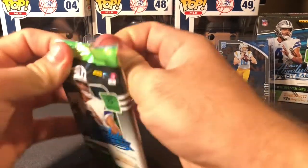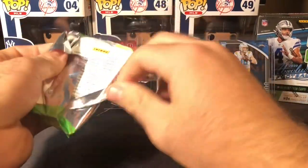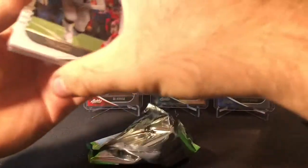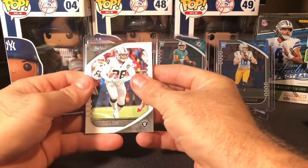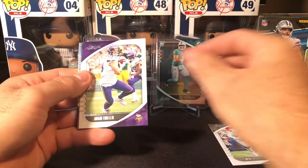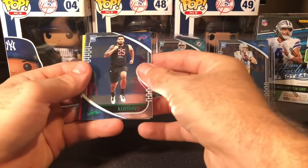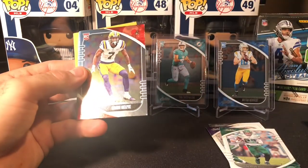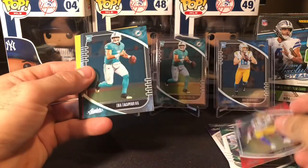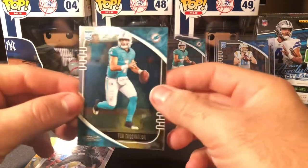Four boxes left on this retail marathon — this is box five, we're not good at math in this house. Josh Jacobs, Adam Thielen, Le'Veon Bell, AJ Epenesa — sick tattoo — a green Grant Delpit, another Tua, let's go! The Tua-Kinlaw back-to-back seem to be a pattern.